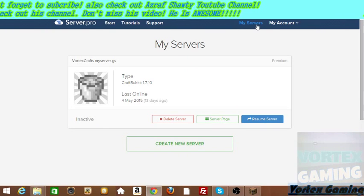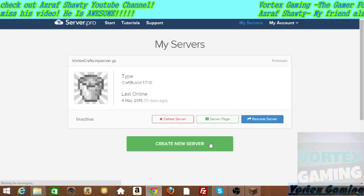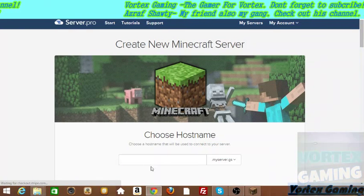All you have to do now is just log into your account and go to My Server, and then create a new server. Very simple.